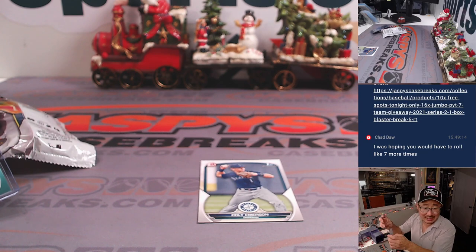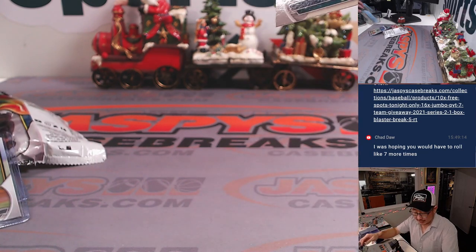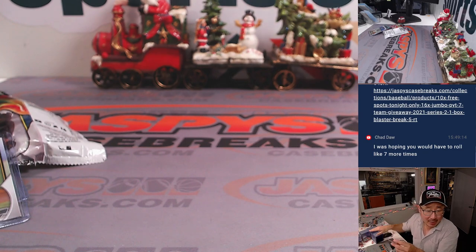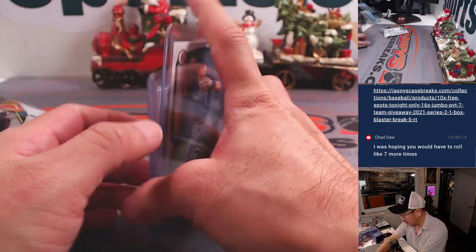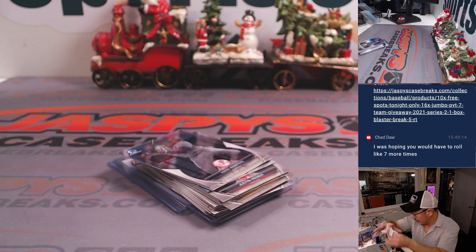That's going to be for Adam and the Cubs — 009 out of 199. That would have been a nightmare if I had to keep rolling that die — it cooperated eventually. And we got paper Paul Skeens for the Pirates, that's for Tristan, number one overall pick. And then the Mariners — Adam Kupperman gets the Colt Emerson, first round pick. Not too shabby.